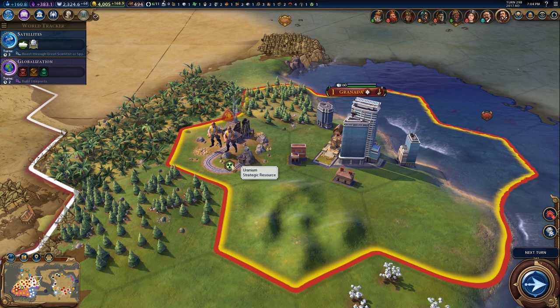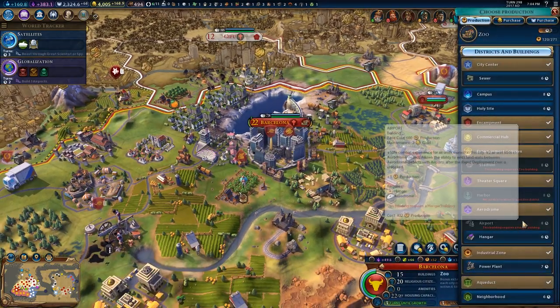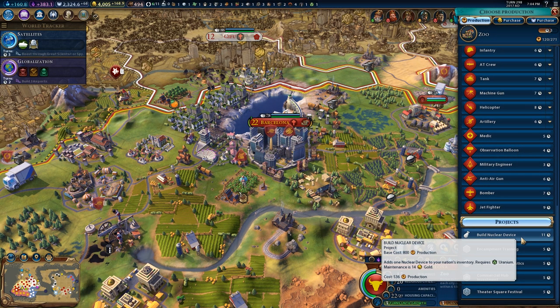I found uranium not too far away from my main empire, and if we go back to one of my big production cities, we can now begin to build the smaller nukes. Once again it will be in the Projects tab — build nuclear device, takes 11 turns, not too bad — but let's wait for the thermonuclear one.